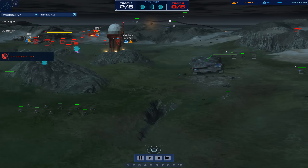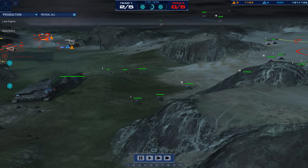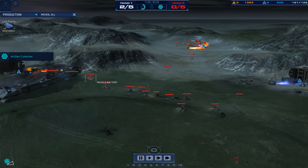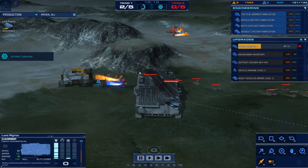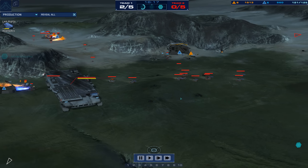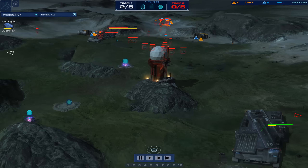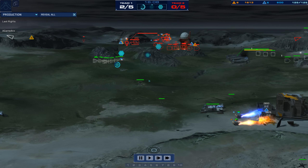The resourcing of Last Rites is under pressure, whereas the resourcing of A-Game right now is perfect and defended back here with two rail guns. Strike Fighters are pushed back by the support cruiser anti-air. Right now so much money is being pumped into the military of Last Rites that he's going to struggle to keep up economically. He's only got one long-haul resourcing at the moment. Eventually, if A-Game plays it right, he's going to overwhelm Last Rites.